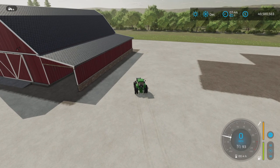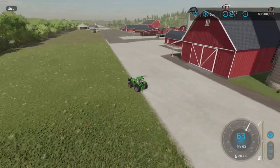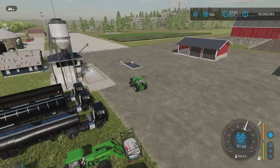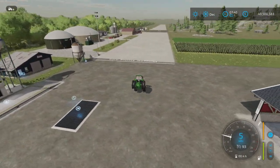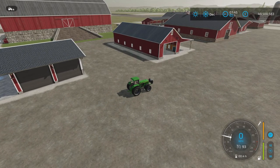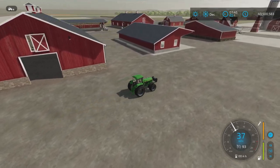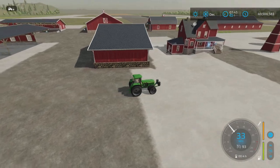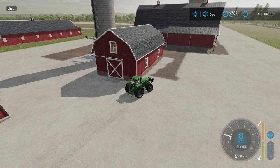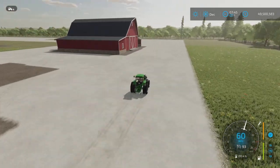Then we have the three-bay workshop. Going left to right, next on the list is the workshop, then an open garage, a drive-thru shed, an open shed, equipment bale storage, a farmhouse, a windmill, a small barn with silo, a big barn silo, and finally a big barn storage shed.